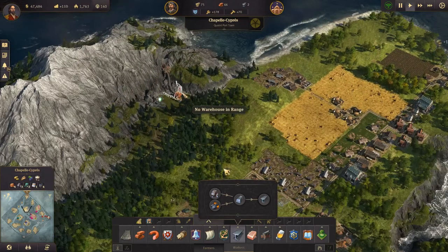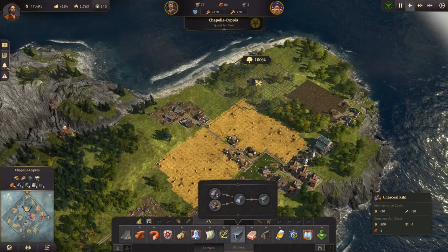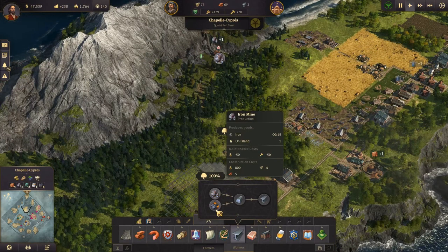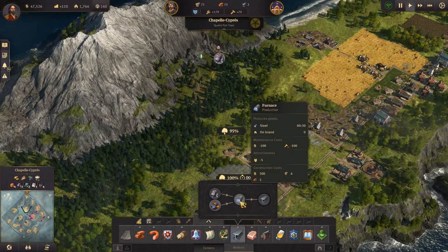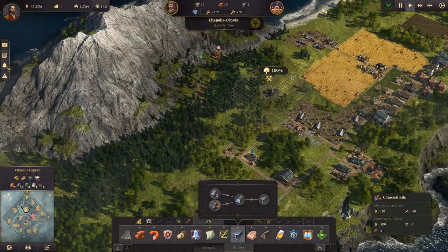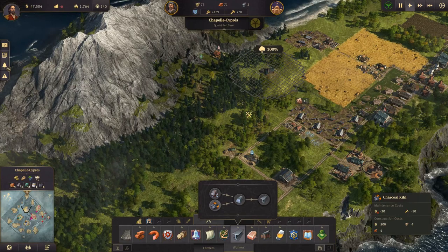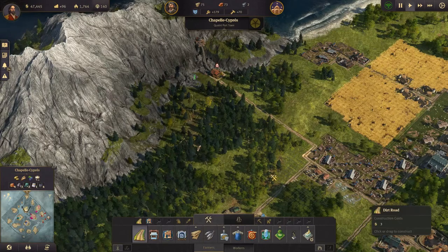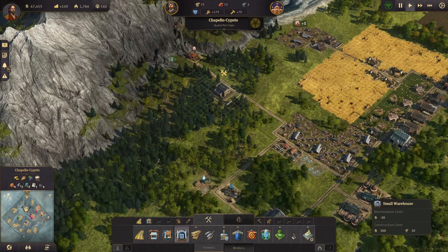I think we'll move the forestry over there but we'll do that later. So for now we have our iron mine set up. We need to make some charcoal, which is a filthy business - so where do we want to do that? Let's see - 15 seconds, 30 seconds, so we need two of those. Actually we just need one for now. Steel beams take 45 seconds, so this is a bit of a tricky production line.